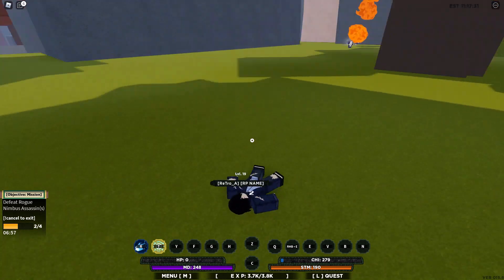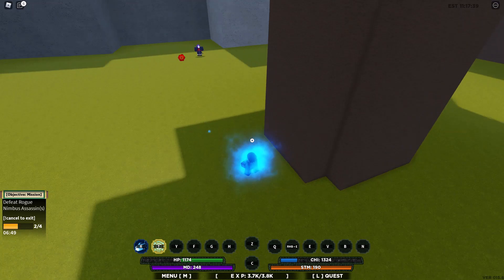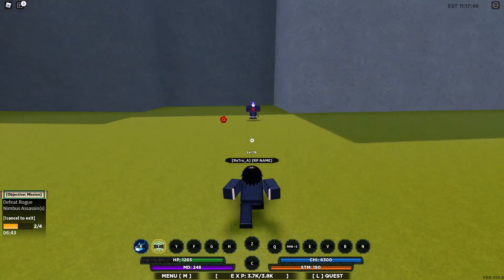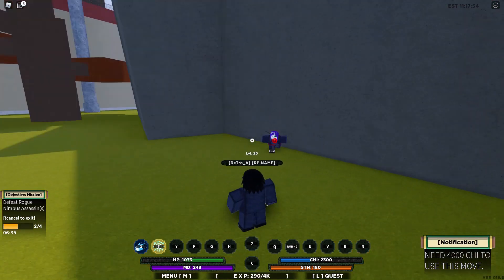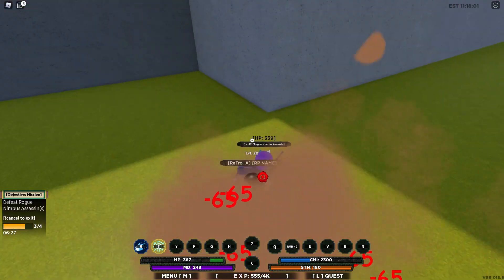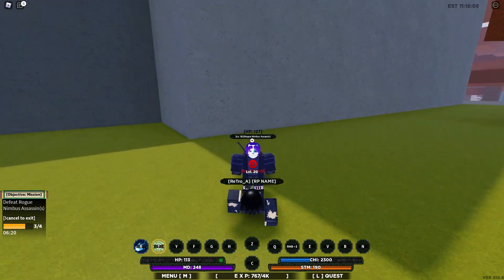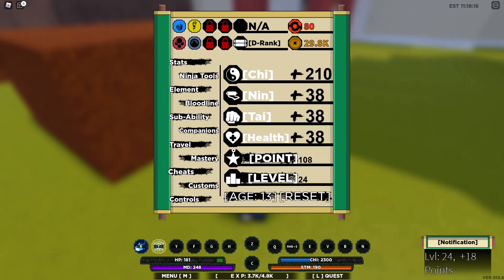Guys, if you have an auto-clicker, I honestly just suggest auto-clicking all the way to like level 100, or at least 70 — just do something else while you're auto-clicking because that'll make it a lot easier to fight these guys. Another way is if you have friends that play Shindo Life, you can play with them. Alright, I finally completed my mission. You can see how many times I leveled up there, so now I can get my other stats a lot higher. I'll probably put a lot into ninjutsu so I can do more damage with those moves.